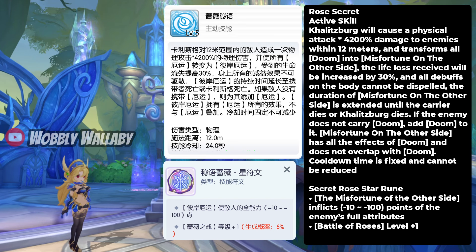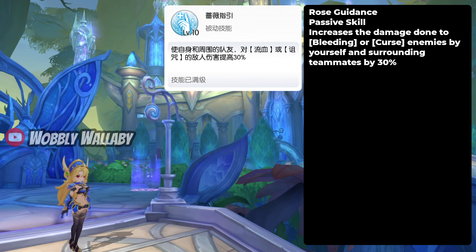Next is Rose's Secret, an active skill. Kalitzburg causes physical attack times 4200% damage to enemies within 12 meters, and transforms all Doom into Misfortune on the Other Side. The life loss received increases by 30%, and all debuffs on the body cannot be dispelled. The duration of Misfortune on the Other Side is extended until the carrier dies or Kalitzburg dies. If the enemy does not carry Doom, it adds Doom to it. Misfortune on the Other Side has all the effects of Doom and does not overlap with Doom; the cooldown is fixed and cannot be reduced. The Ruin can further decrease the enemy's full attributes. This is definitely an annoying debuff skill, especially in PvP. Next is Rose's Guidance, a passive skill — it increases the damage done to bleeding or cursed enemies by yourself and surrounding teammates by 30%. This is a great buff for dealing with bleeding or cursed targets, and maybe people will use this more in White Star Airship since this class provides a lot of extra damage.